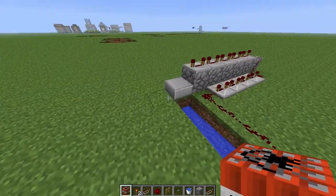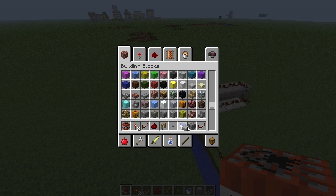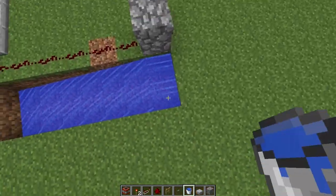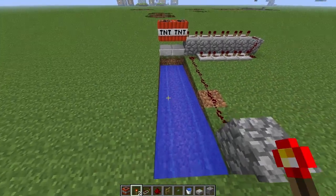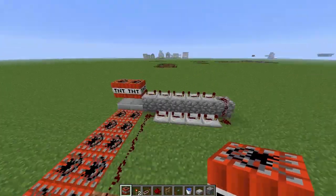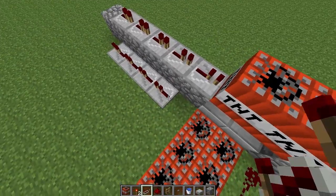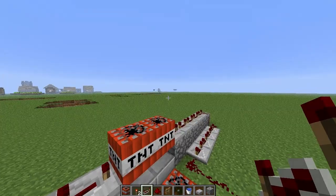Firing one piece of TNT at the villagers will decimate them, but firing two is even better. I want to add more projectile TNT, but the problem is it'll angle off to the side. So I'll use two projectiles focused down the middle instead. To light both sides, I'll mirror the redstone setup — six blocks of cobblestone, five repeaters, then four more fully delayed. That way both projectile TNTs get lit.